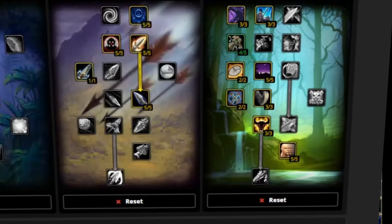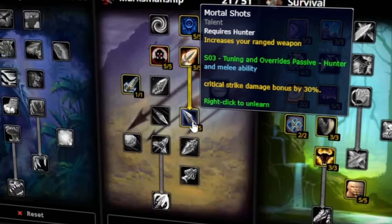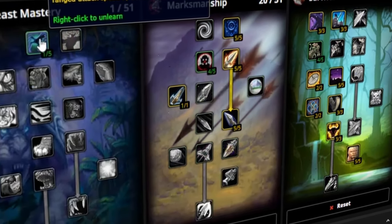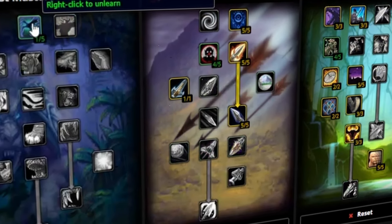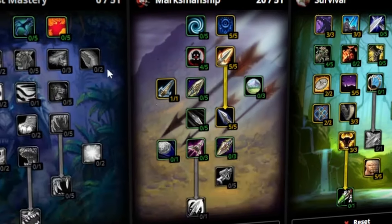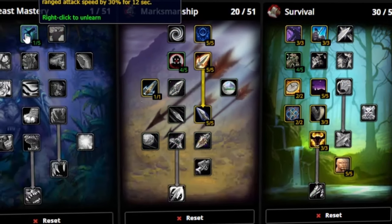If we look over in the marksmanship tree, this is gonna be our dip-over tree. We're of course wanting to reach down into mortal shots — that 30% bonus critical damage is so fantastic. I did wanna mention one variation: there's kind of a one-point wonder if you wanted to grab one point into improved aspect of the Hawk. I would consider taking this if you're gonna be doing a lot of dungeons or sustained fights. This proc-based talent — you're not gonna get a whole lot of value out of it while you're fighting monsters out in the wild, because by the time it procs, you're already walking to your next mob. So you probably won't wanna take this if you're doing a lot of world leveling; this is more of a sustained damage thing.